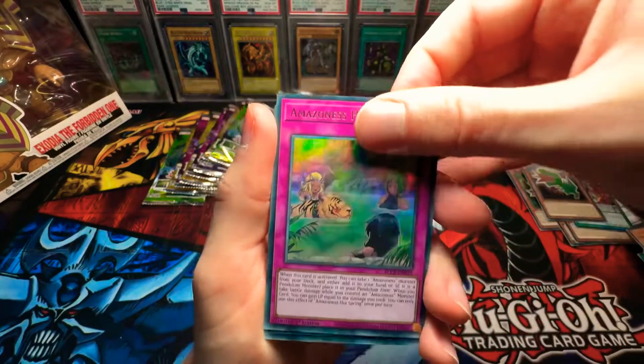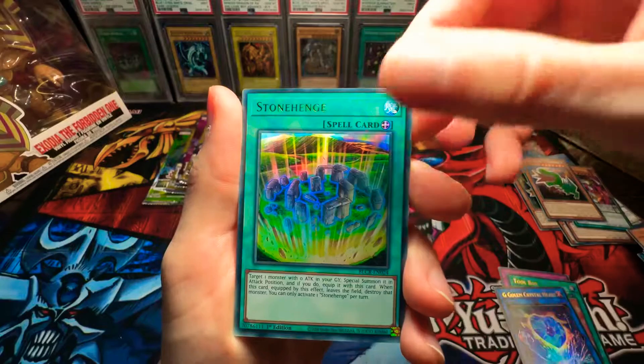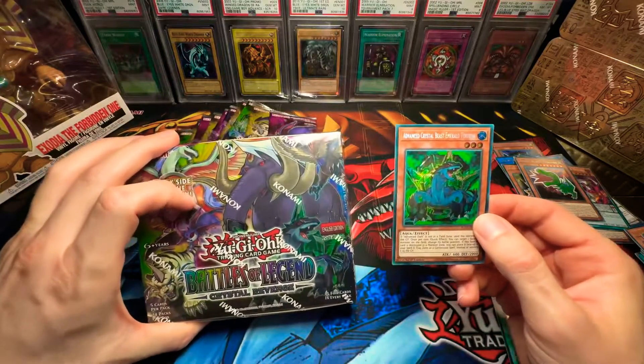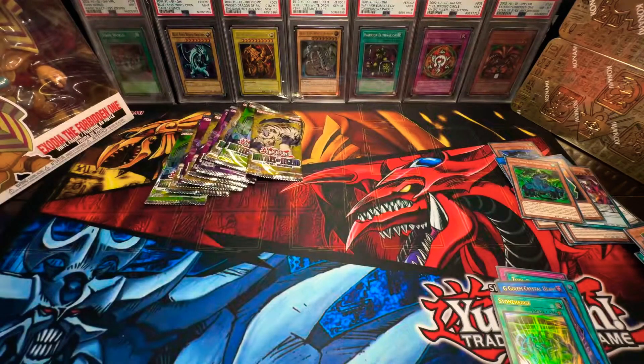Amazonas Hot Spring — I wish I was there. Toolbox. G Golem Crystal Heart. Stonehenge again. And Advanced Crystal Beast Emerald Taurus! What is going on, guys? We just need two more! In one booster box — what is this?!